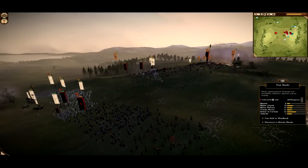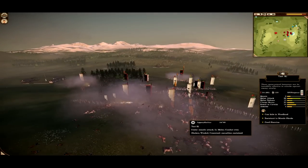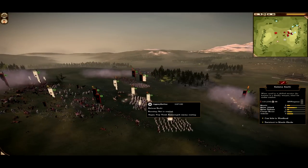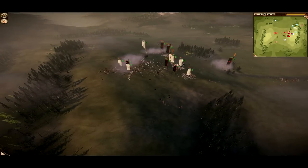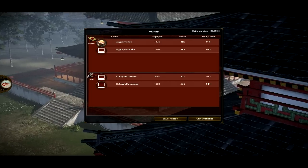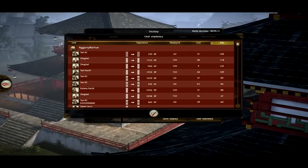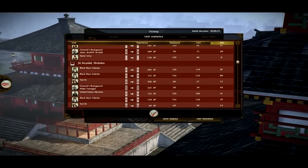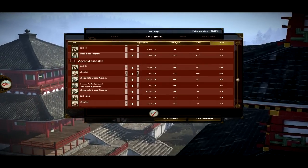Especially taking vanilla units like I did — the only units I had which were veterans were my Yari Ki, simply because they need a couple of experience points in melee attack to really be good. But these swords are very good in vanilla status, very cheap, and it's a very good build. So that was a good game. My Yari Ki got 148 kills, and then Shogate and Yari Kachi next. My opponent's black bears were the top killers on their side.